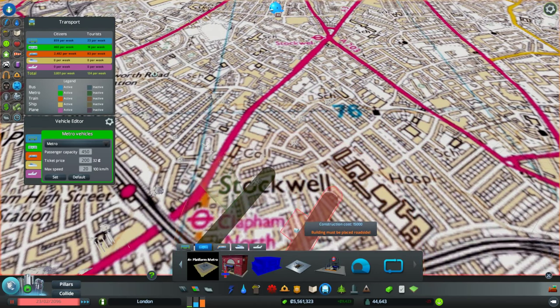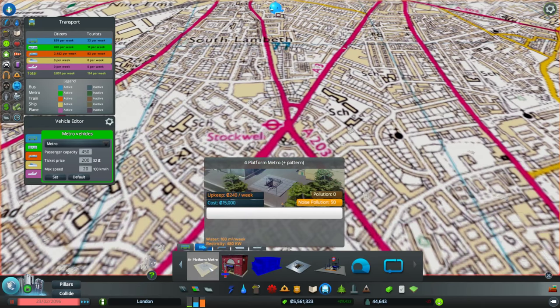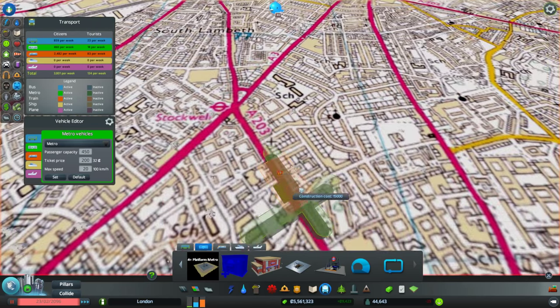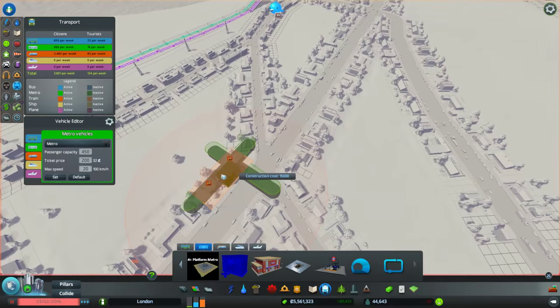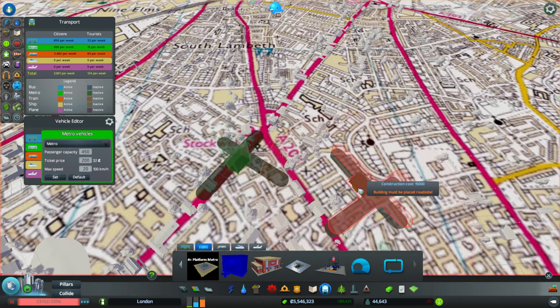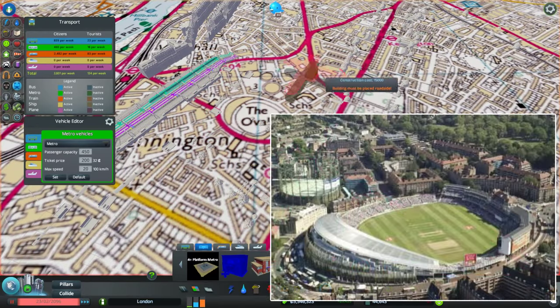Then Stockwell — pretty sure it's Clapham North then Stockwell. Now Stockwell is the one that's got the criss-cross going on. We'll use this one — yeah, of course, that'll do nicely. So that's going to go there — boom, bingo!